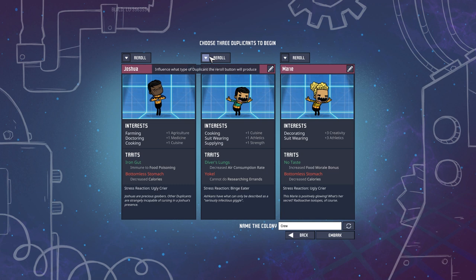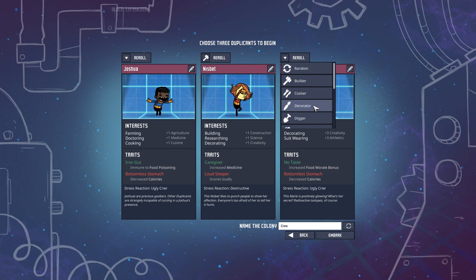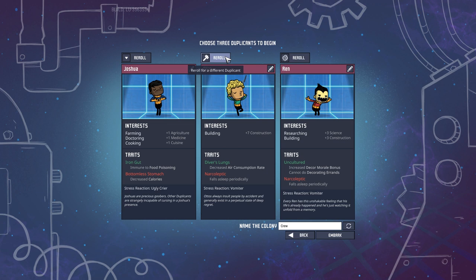You can select a worker type with a drop-down next to the re-roll — oh, that's actually really cool. All right, let me think. We need a builder and probably a researcher. We already have a farmer, doctor, cook. Let's see — caregiver, sleeper. And we do not want destructive. That's the building and ranching. Crazy building. I guess a digger wouldn't be terrible. Building, researching — this is strength. Cannot attack though. Winkled toes, increased athletics, but cannot attack. That's probably fine.